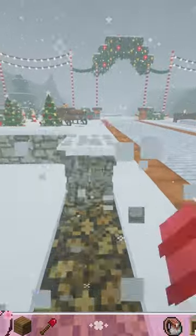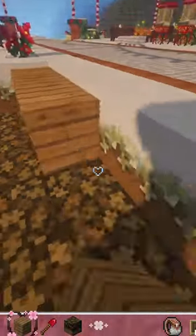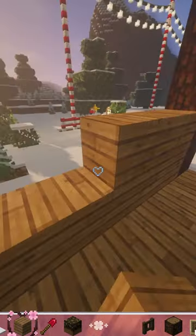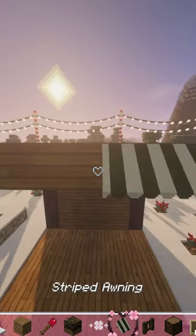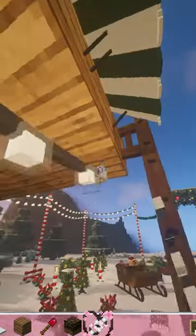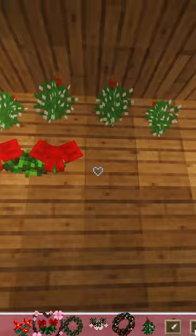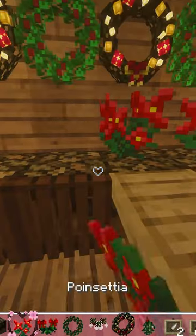Today, I'm making a wreath and mistletoe stand. I wanted it to be very minimal and rustic because they're selling lots of plants and I wanted it to have a sort of nursery vibe. So I went with a spruce and oak theme with these green awnings, fairy lights, mistletoe from the Noelle mod, and garlands from the fairy lights mod. Then we have some CIT wreaths and some poinsettia.